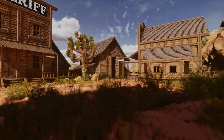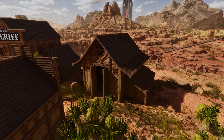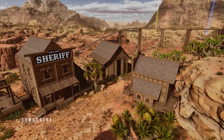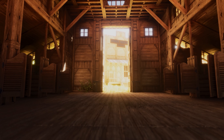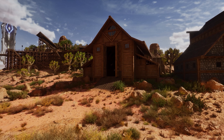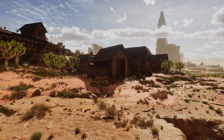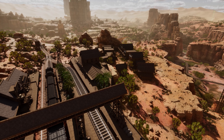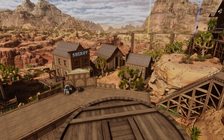Howdy survivors! Welcome back to another build tutorial in Ark Survival Ascended. Today we're building a western themed stables using the frontier skins from the new DLC pack Bob's Tall Tales. You can also use different materials if you want to. It is a nicely sized stable where you can house a couple of different dinos — smaller dinos in the little stables on the sides and even some medium sized dinos in the middle of the stable design.